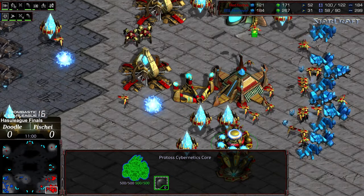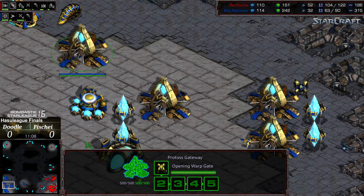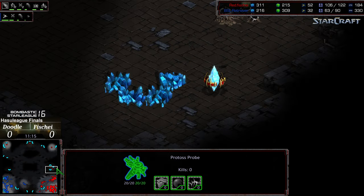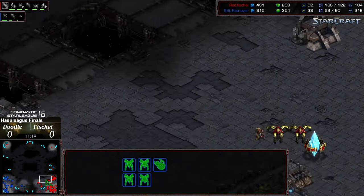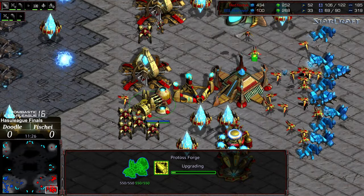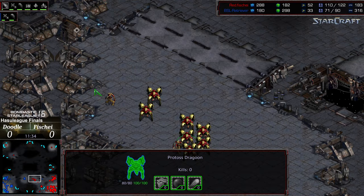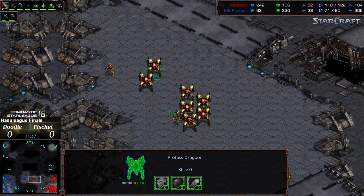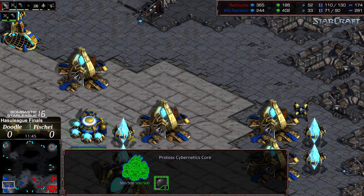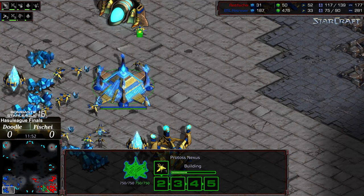The scarab explosive shot upgrade is being researched — I forget the exact name but I'll look it up. Fisheye is blockading and creating map vision to make sure a third hasn't been grabbed. He's got four gateways, reaver production continuing, a huge supply lead — nearly double the supply of Doodle. Doodle is still running on four gateways and two bases. I'm wondering if Fisheye is going to sneak a nexus or if that probe is just there to deny information.